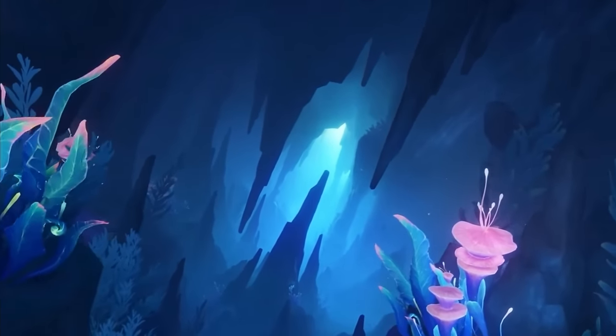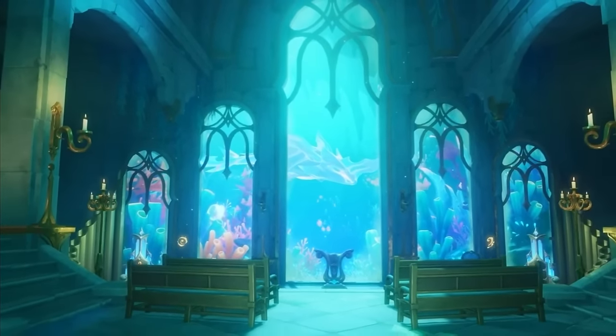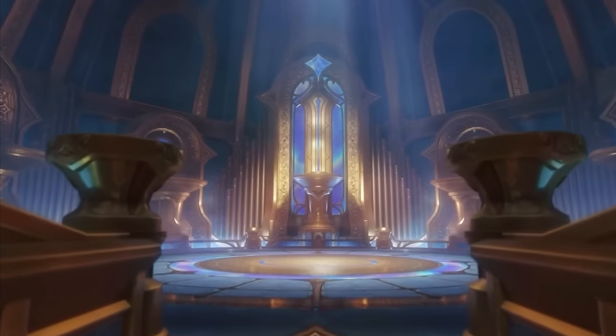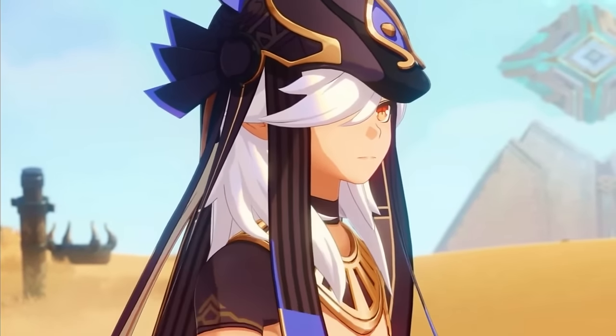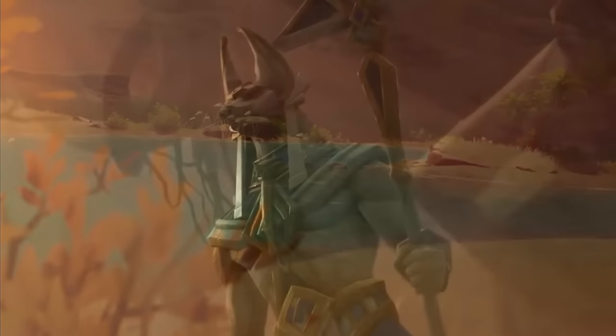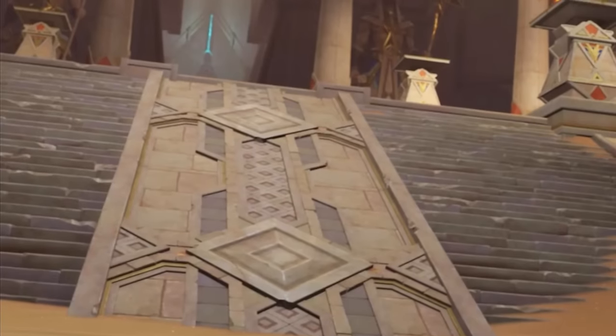As with all updates, Genshin's 4.6 update is going to introduce some new items for us to use and abuse. This time, we have a new 5-star polearm and two new funky artifact sets. But as with all new things, the question becomes: how good are these new things in comparison to what we already have? Well, that's what I'm here for.